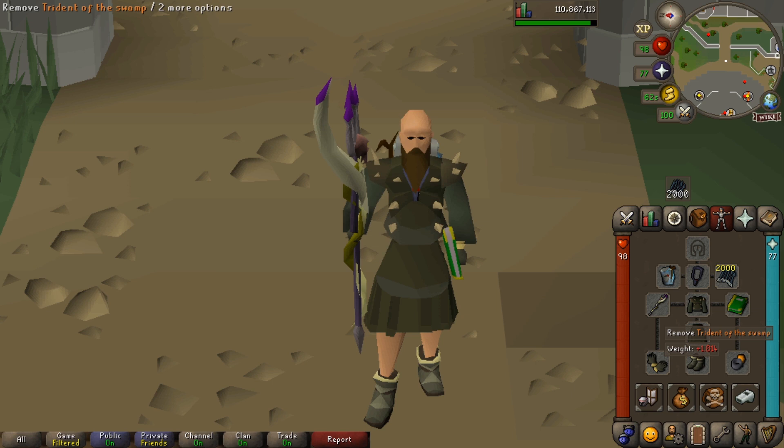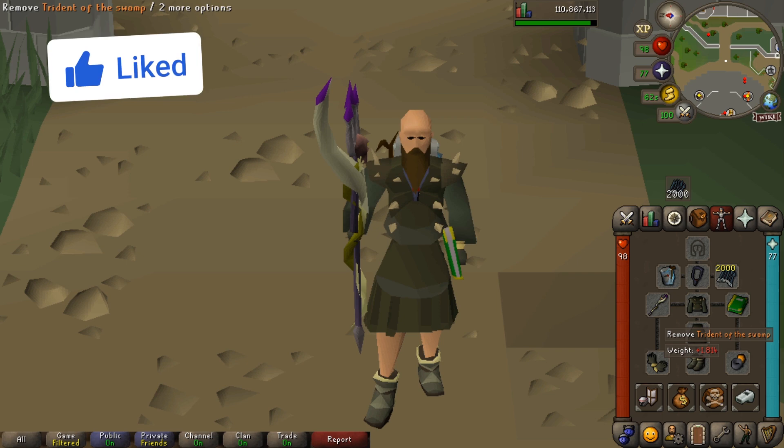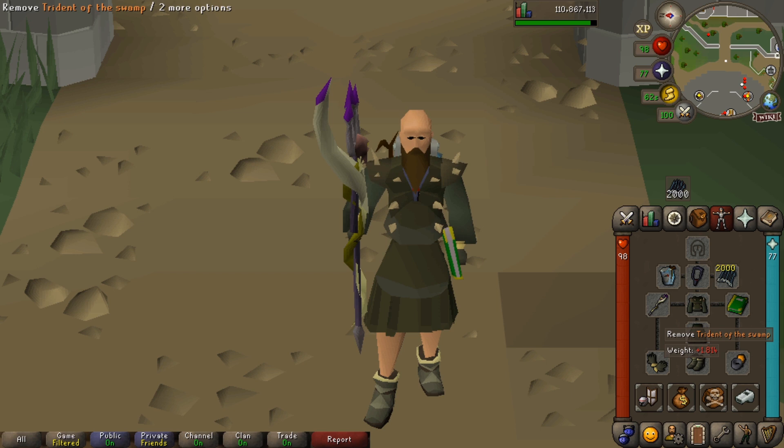Weapon-wise for the mage side, I do have a Trident of the Swamp. Back in my old guide, I was using an Iban Staff with Iban's Blast. That was more than enough to defeat Dagannoth Rex. He is very vulnerable to magic. Iban's Blast is more than enough to get a good few kills a trip, so don't fret if you haven't got yourself a Trident yet.